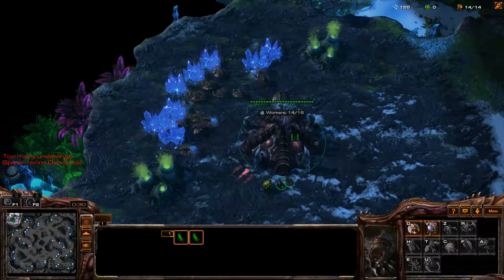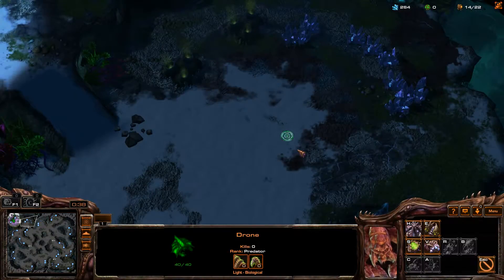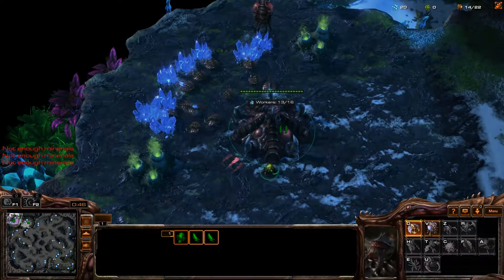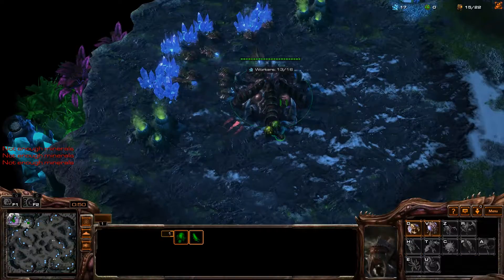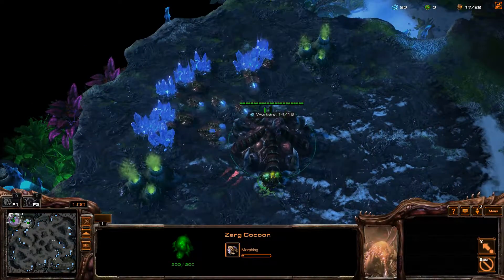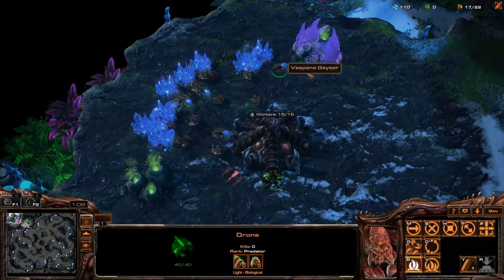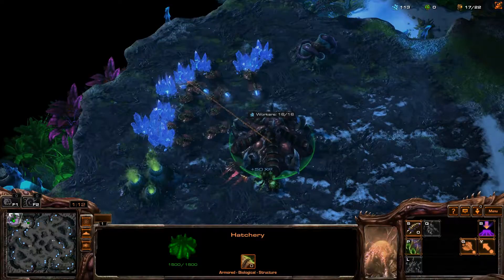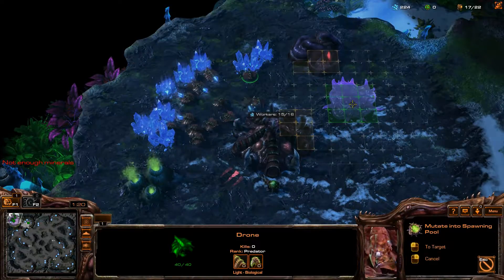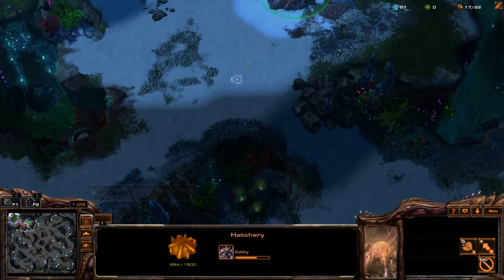We'll have to expand quickly with the Zerg, because that's how things play out with them. I'm going to go here and do just that — build myself a hatchery. Maybe building another hatchery would even be worthwhile. In order to get the queen, I would need some things like the spawning pool, which costs 200. I think that's a lot — I think it's made on purpose to make it so expensive.